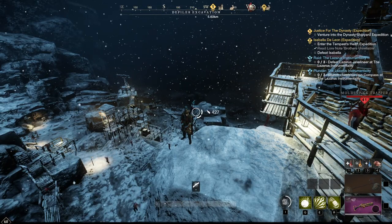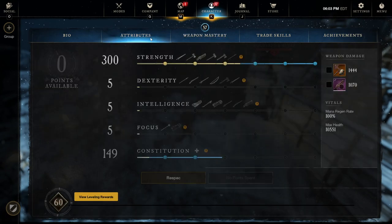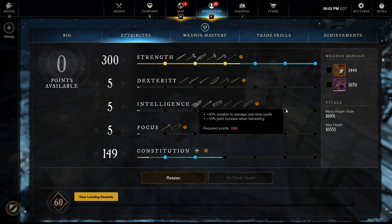First we'll dive into attributes. If you haven't seen the last video, I highly recommend checking that out - the link should be above. The blunderbuss is a strength and intelligence based scaling weapon; it scales slightly higher with strength than with intelligence. Since there's no other weapon in the game that scales with both, it's hard to split between those two stats, so I'd recommend picking one category.